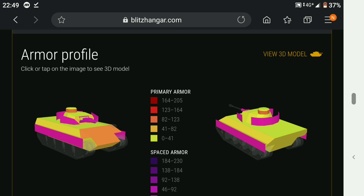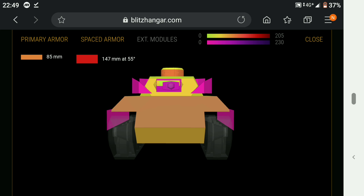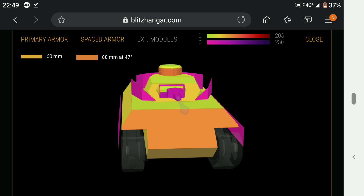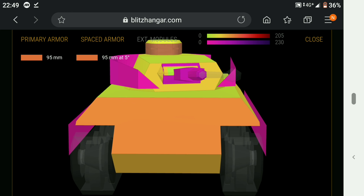The armour profile is not bad actually — you can get some bounces. The front plate and top plate can give you up to 147mm effective armour, and the higher you go up the stronger it becomes. The lower plate is probably the weakest part of the tank. At the sides of the gun you've got yellow weak spots that are easy to pen, but if you're wiggling the turret you've got spaced armour pretty much all around and will generate some bounces.